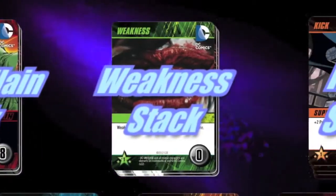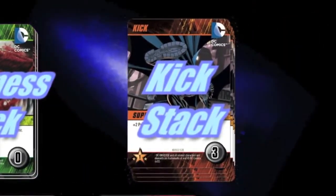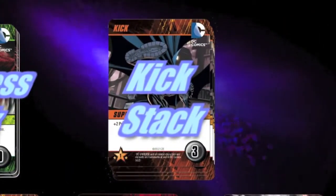Weakness cards are worth negative one victory point at the end of the game and are often gained through attacks. The kick stack contains sixteen kicks worth two power each time they're played and one victory point at the end of the game.